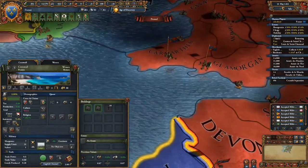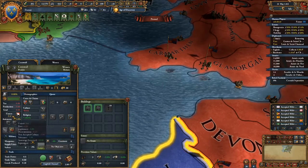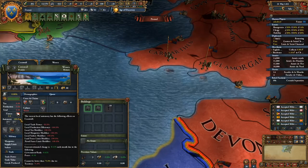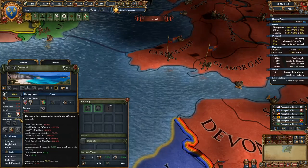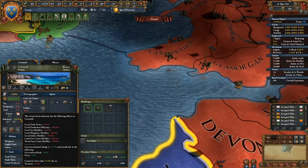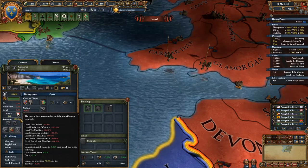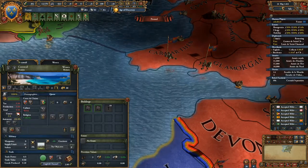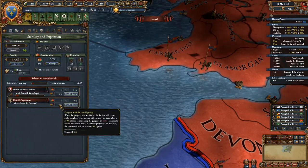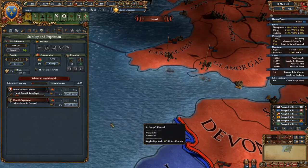So here, if you increase it, look — over 10 points of unrest has been reduced. Even though you increased your autonomy, as you can see, the current local autonomy has the following effect on Cornwall: all these various things. The unrest decreased, and now you'll see that it's basically never going to occur.